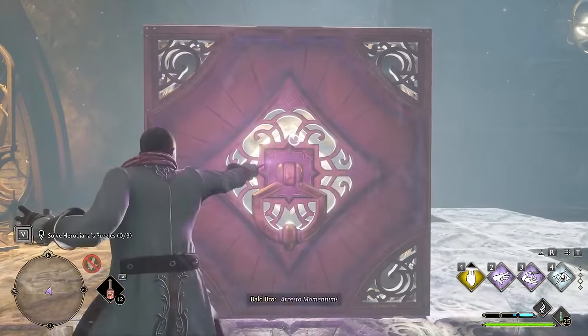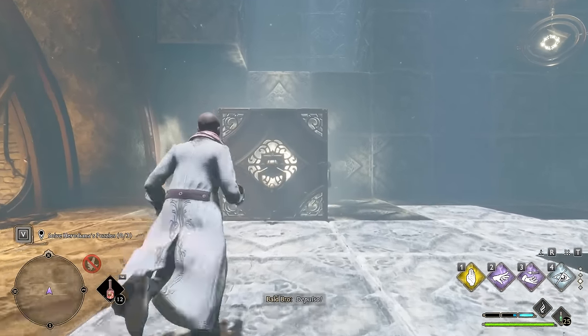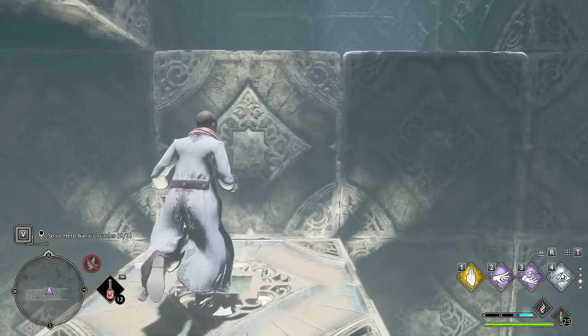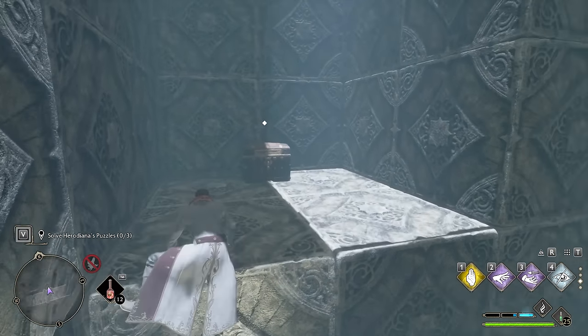The first one, you just have to use Accio to bring this thing here. And then you bring Depulso to move it over to the left. And then you just climb on it and then climb onto the top here to get this chest. The first one's super simple.